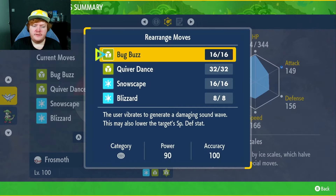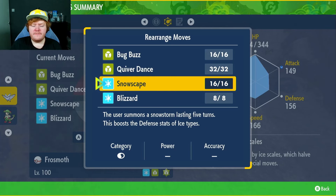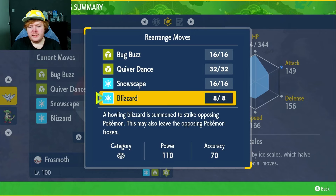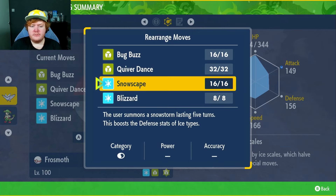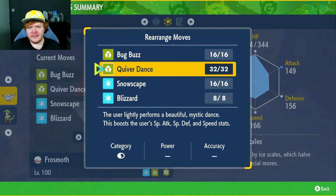Our moveset is going to be Bug Buzz — a very high power move, 90 power, 100 accuracy — and it can lower the target's Special Defense. We have Quiver Dance to raise our Special Attack, Special Defense, and Speed. Snowscape raises the defense of Ice types for five turns by 50%, and we are an Ice type. Blizzard cannot miss during an actual snowstorm, so those two combined is very nice. Against Grass-type Pokémon, Bug-type and Ice-type moves are both super effective.